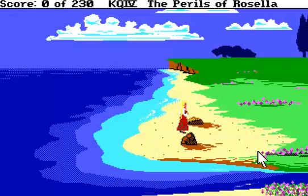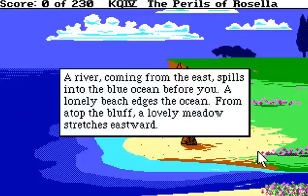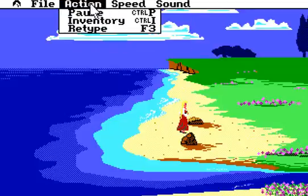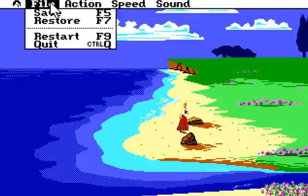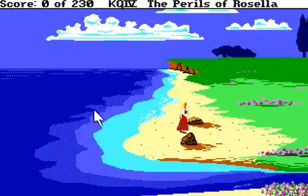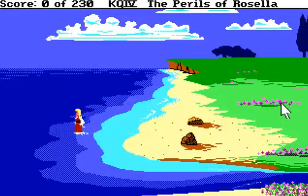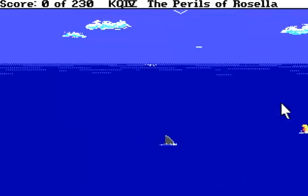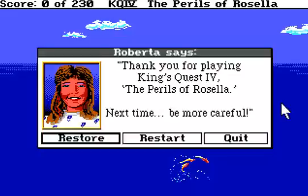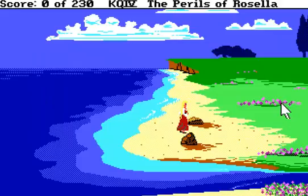As in the other games, if you want to do a command, you type. Type 'look': 'A river coming from the east spills into the blue ocean before you; a lonely beach edges the ocean; from atop the bluff a lovely meadow stretches eastward.' Each screen has its own little description. You can also save your game at any point. You can turn up the speed or slow it down. You can type in whatever you want for a save name. And you can also do some very stupid things to die — such as being eaten by that shark — and you get a death animation with the little EGI Roberta Williams. So you just restore and you're back to where you were. Make sure to save often because you can die in many ways.